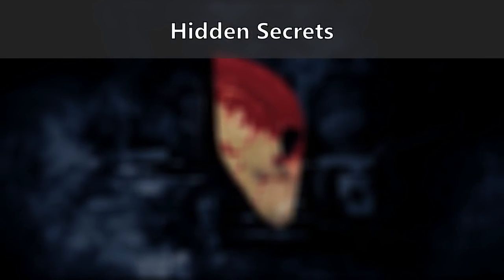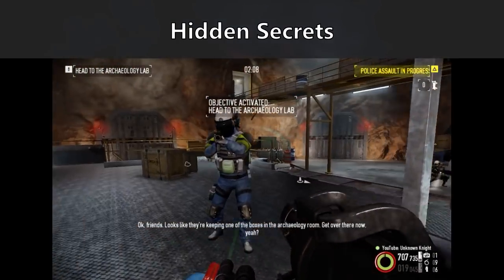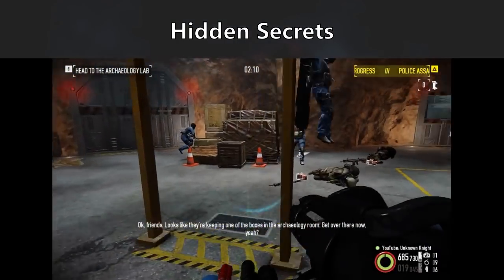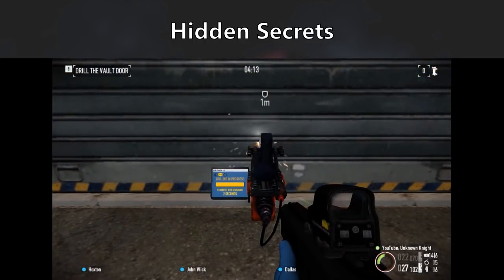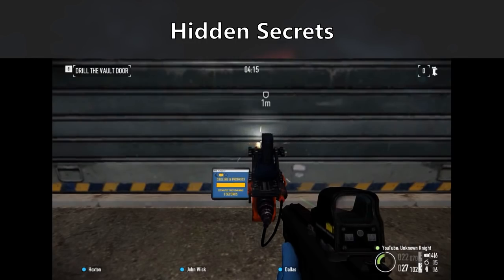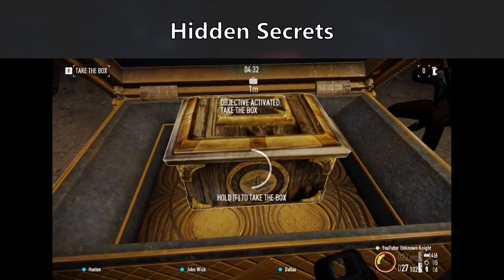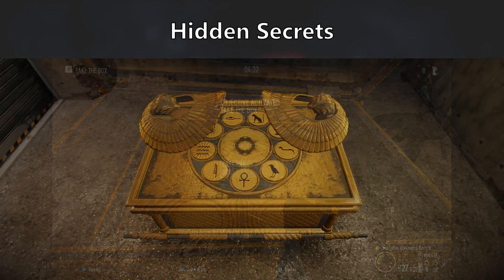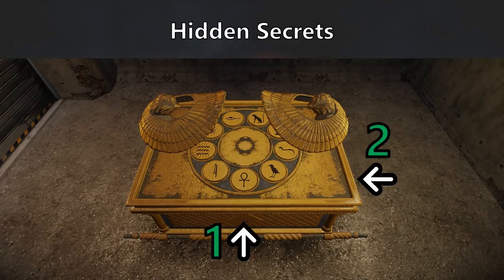For the Hidden Secrets achievement, we need to first access the archaeology lab, which is up to RNG. So we'll have to play the heist again if it doesn't get selected as one of the objectives. Once in said lab, we'll drill the door, enter the combination, open the case, and pick up the box. But don't be in a hurry to leave yet. The sides of the box will then have 3 panels that can be interacted with. The correct sequence, when facing the opening of the case, will be centre, right, and then left.